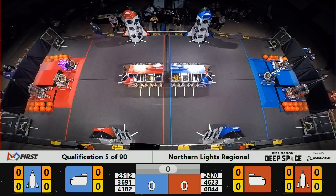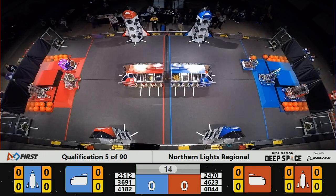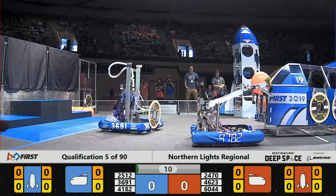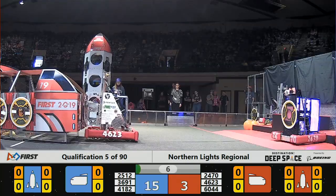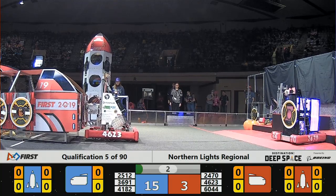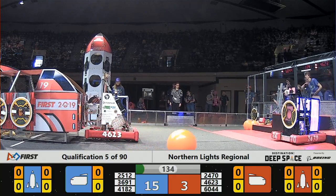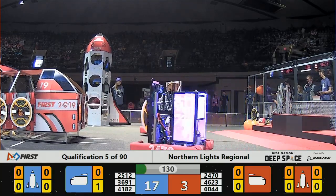Space Explorers, begin the match in 3, 2, 1, GO! They have to prepare for sandstorms on Planet Primus, and on Earth we have to prepare for snowstorms. We are in the sandstorm portion of the match right now, with drivers operating their robots through cameras. Now they can see the field — the sandstorm has lifted.